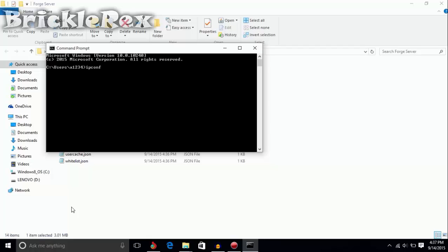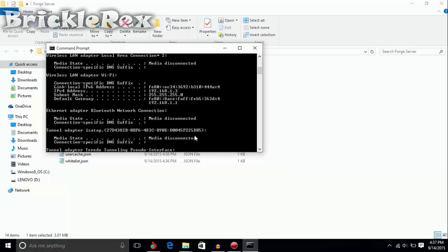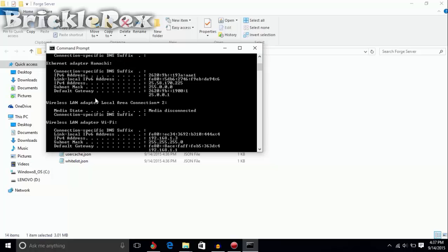Then type in 'ipconfig'. Once you do that, you need to see what kind of network you're using. I'm using a wireless network, so I'll look at the Wireless LAN Adapter Wi-Fi. If you're using LAN, take the Ethernet connection.